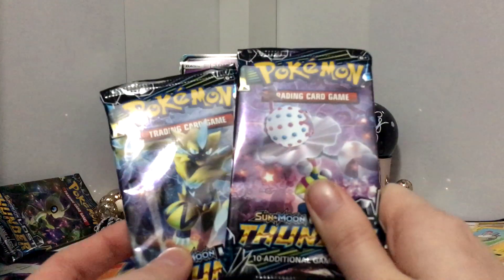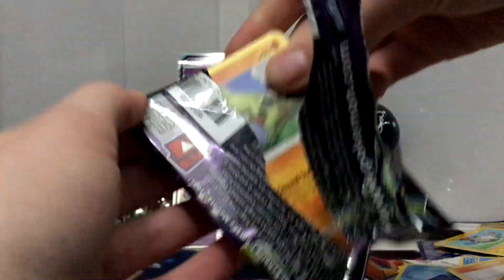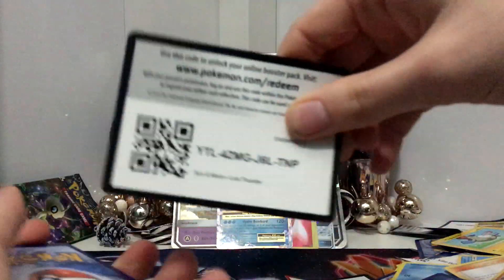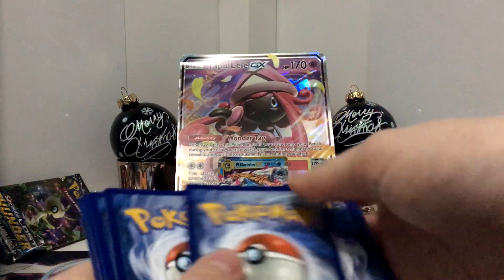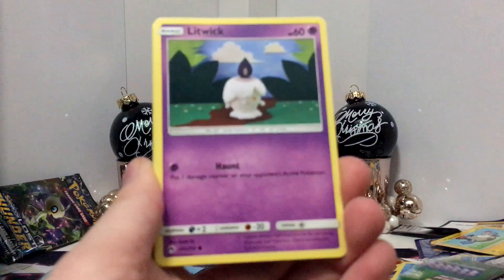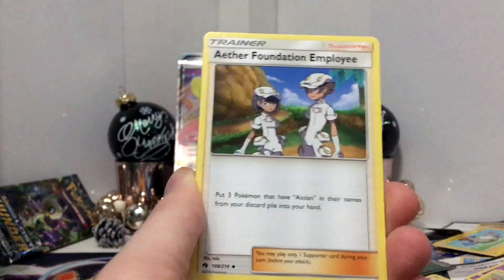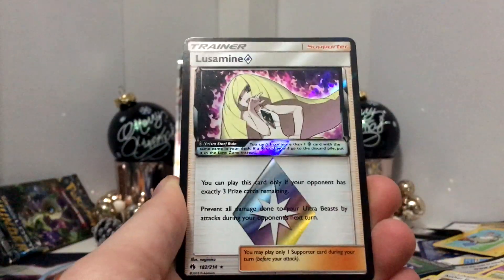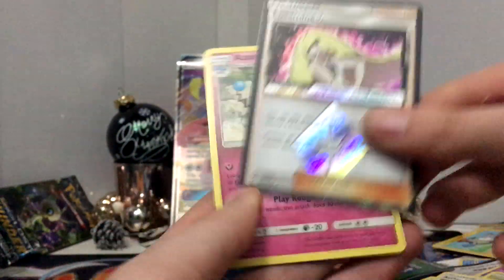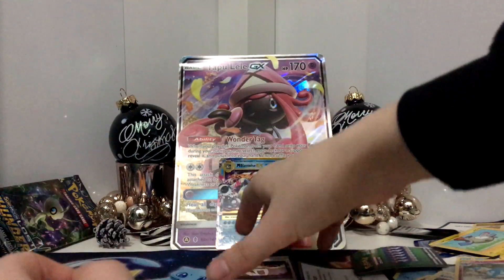Now we're down to our last two packs for this video. Here is the code card. We have a Larvitar, a Litwick, Chikorita, Nautu, Hallandor, Shenotic, Kecleon, Aether Foundation Employee. Ooh — a Lusamine Prism Star, which I don't believe I have. And an Azumarill regular rare. We're actually not getting too bad of pulls out of these packs.